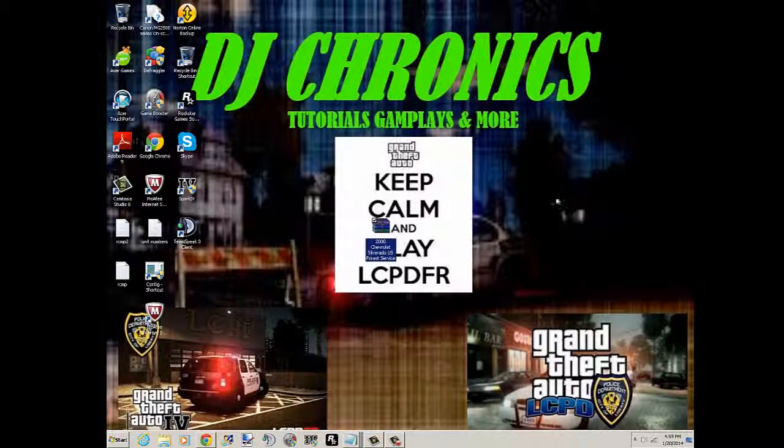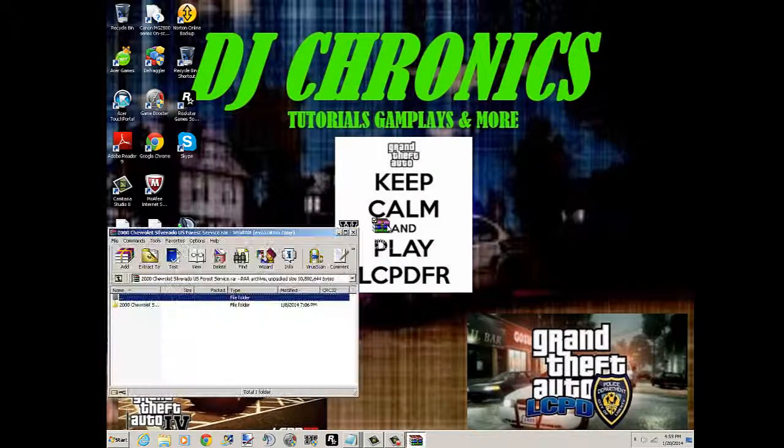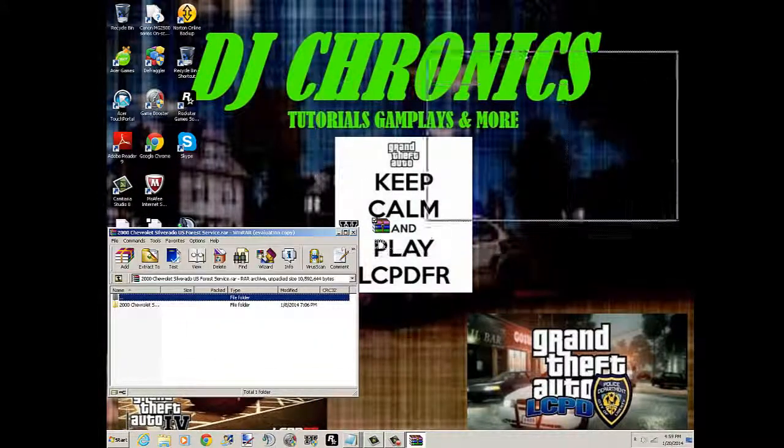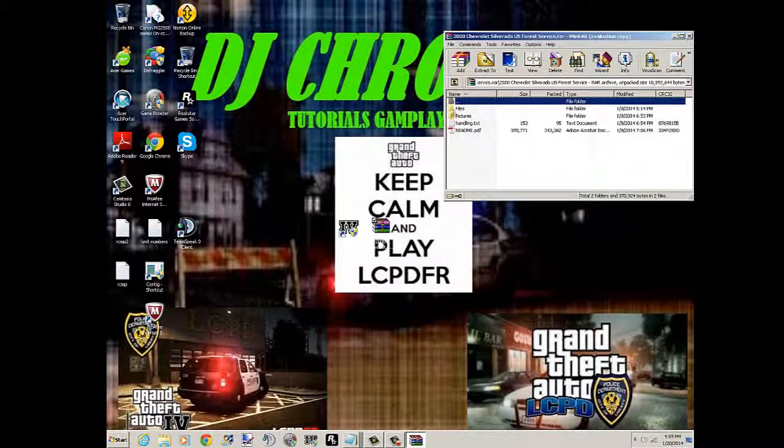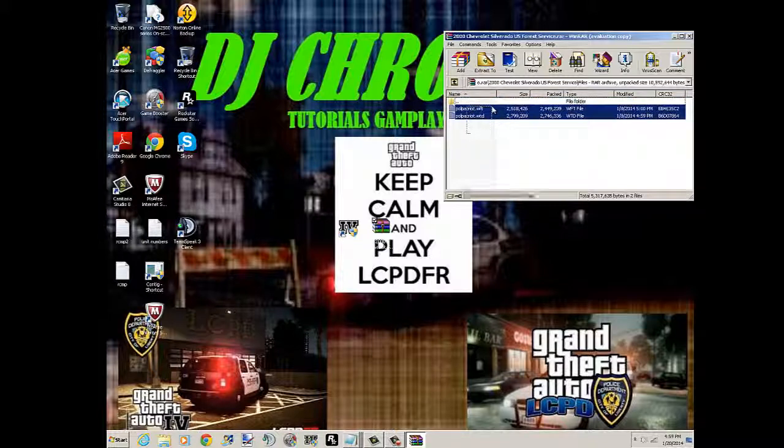Just a heads up: you will be needing WinRAR and SparkIV. First you're going to want to open up the vehicle file. Some of them are going to look like this — you open it up and they have pictures and the handling text. We're just going to focus on the files. These are for the Patriot, but I'm going to switch it to an Endstockade because I already have a vehicle in the Patriot slot.